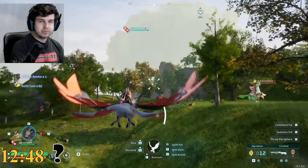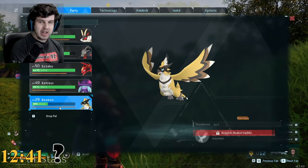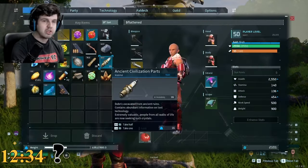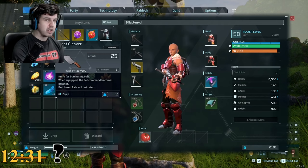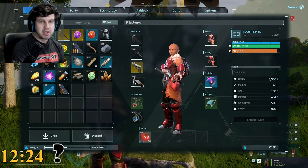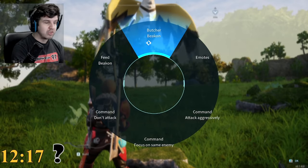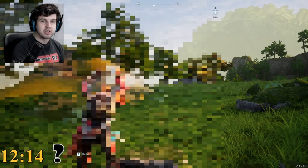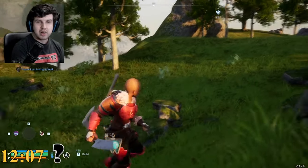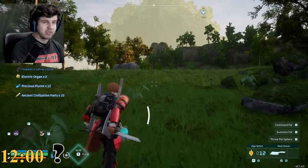What I'm going to do now is throw out the Beacon I have in my party. You can collect it from your pal box if you don't have it in your party already. Throw out your pal, then equip the meat cleaver. The meat cleaver is here to butcher the pal. Remember that if you butcher a pal, it will not come back. But if you use the meat cleaver, you can get the drops again. I press 4 on my keyboard and butcher the Beacon. If you butcher the pal, you get their drops again, whether it's a boss or not. I don't see a fourth bag, so I did not get the schematic drop this time. The electric organ, precious plume, and ancient civilization parts all dropped again.